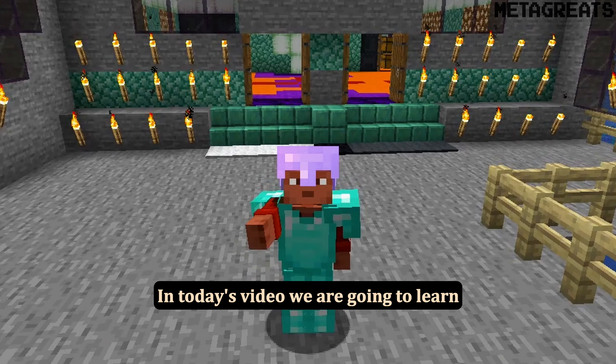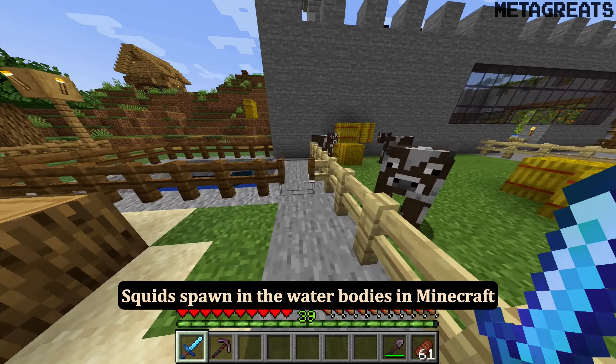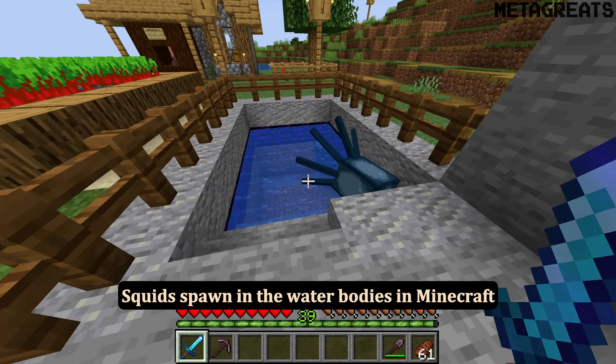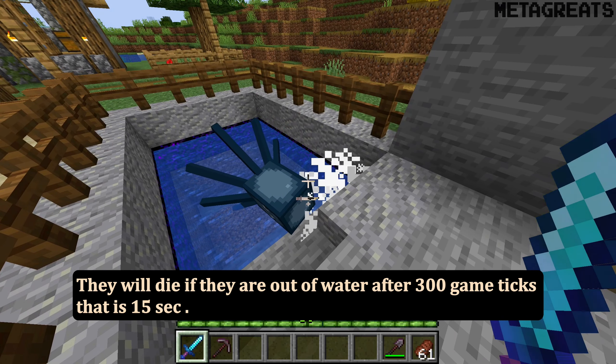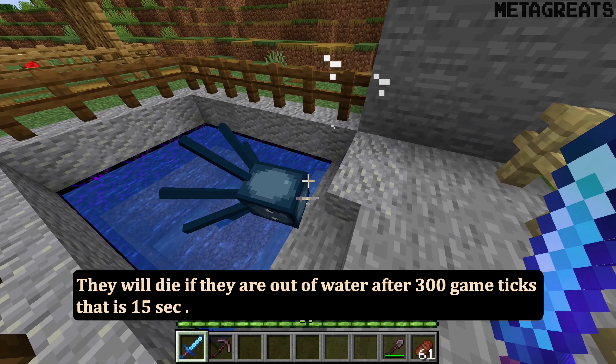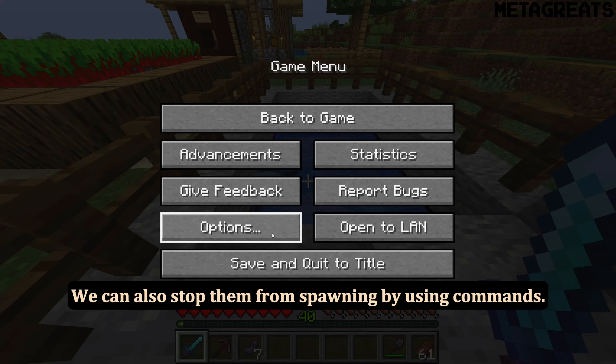In today's video we are going to learn how to stop squid from spawning in Minecraft. Squids spawn in the water bodies in Minecraft. They will die if they are out of water after 300 game ticks, that is 15 seconds. We can also stop them from spawning by using commands.